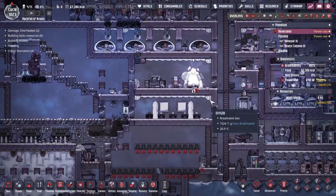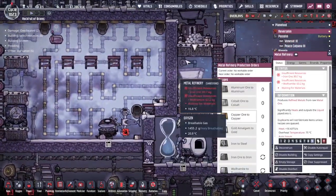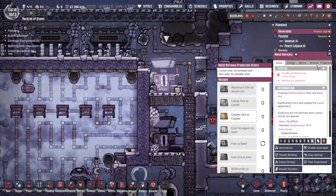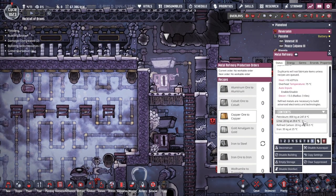I'll take some steel for free — thank you. Steel, of course, being produced down here. Is it this one? Iron to steel — being held up by the amount of lime we don't have.